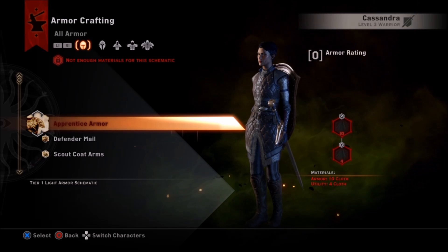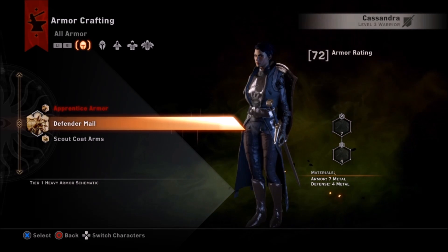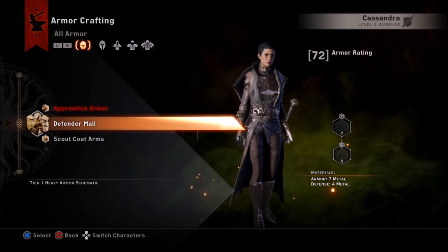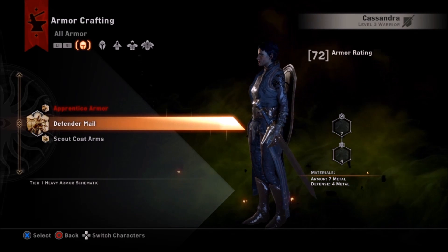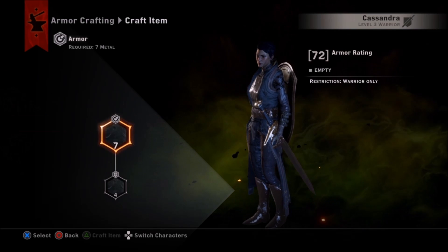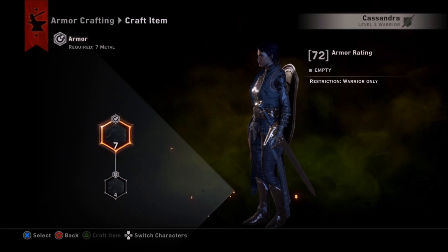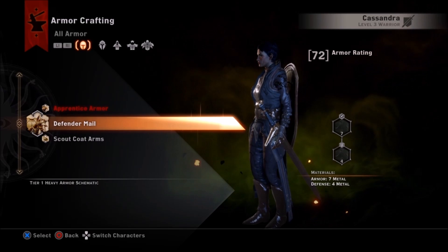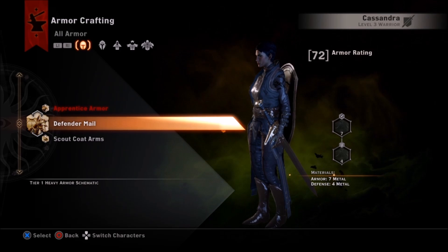Here I have a schematic for a set of armor and an upgrade. The arms upgrade is not armor — it's just an upgrade for a set of armor, and they'll usually go by a particular tier of armor: heavy, medium, light, and so on. In this case the top slot here says it requires seven materials.